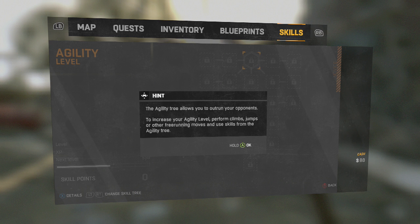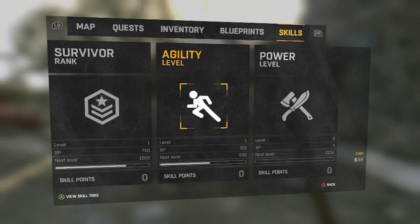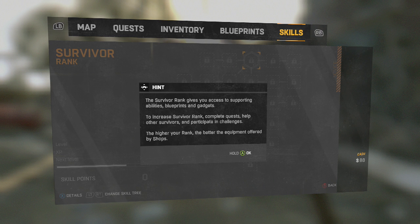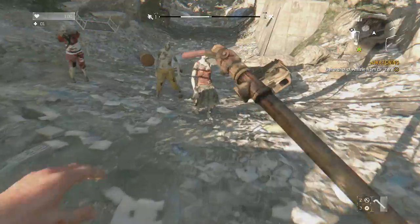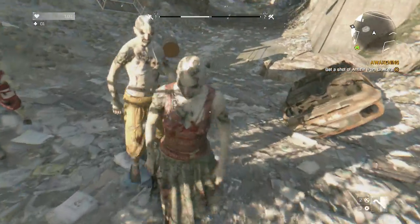Agility tree allows you to outrun your opponents. To increase your agility level, perform climbs, jumps and other free running moves. So you actually get rewarded for running and exploring — that is epic! To level up the survival rank, complete quests, help other survivors and participate in challenges. So this is awesome — you literally get rewarded to do anything. If I run and jump, I can get rewarded for agility as well.